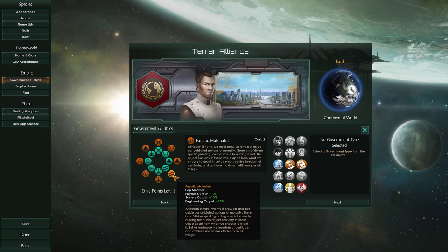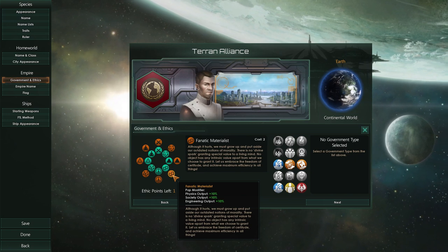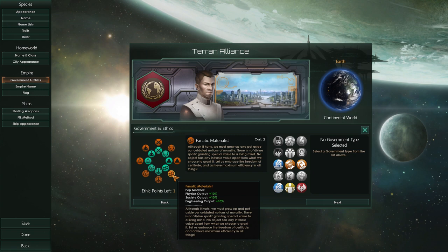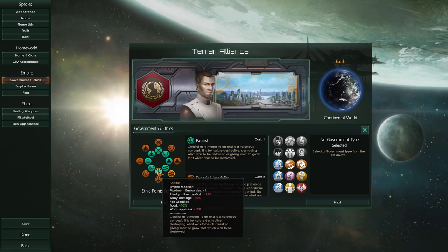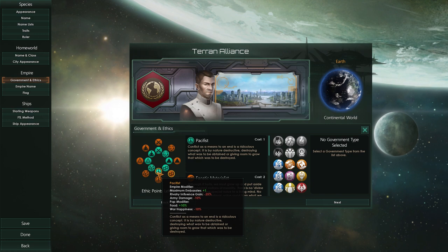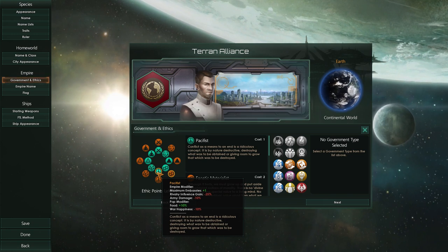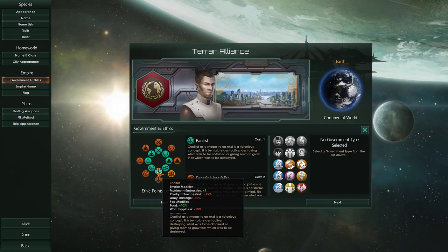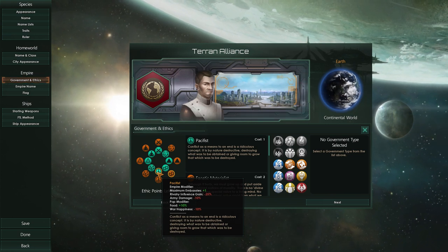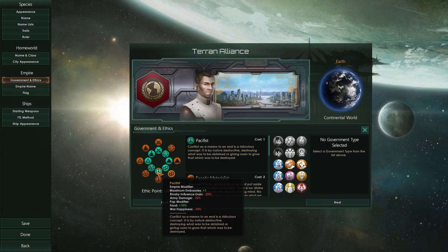More precisely, it's a bonus to your output on the actual planet. You build science labs and they are worked by your population. If you work a science lab — or anything that gives you physics, society, or engineering — with a materialist pop, you get a bonus to that output. We are also going to be pacifist, which gives plus one to maximum embassies. Normally you can only have three embassies, and there are going to be a lot of empires in the game.